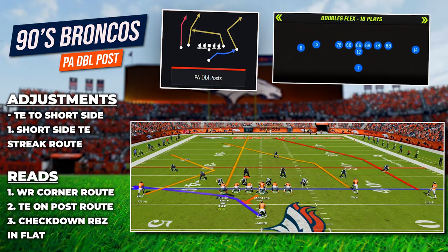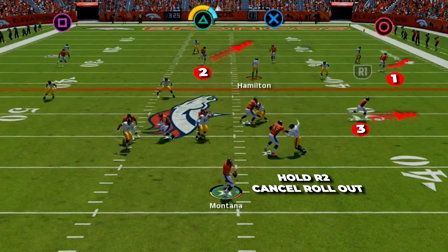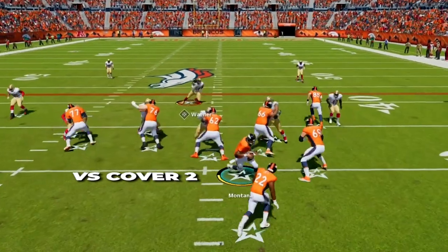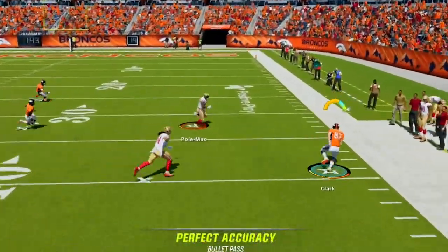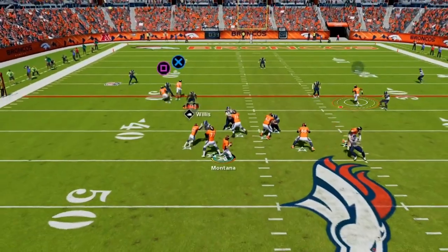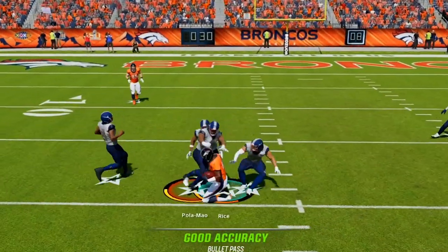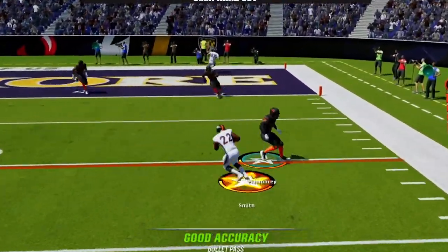The second play-action play will be PA Double Post in Single Back Doubles Flex, and here are the adjustments. This will have a play-action fake, but now instead of rolling out we will set up in the pocket with great options pushing down the field for big pickups. The first place we look is the outside breaking corner on the short side — this is great versus Cover 2, as he'll break inside the corner and get wide open as he breaks back out. This can also work versus Cover 3, where the deep third gets pulled back by the tight end streak, leaving the receiver open along the sideline. After the fake, if the user plays the run or takes the corner route on the sideline, we have a post over the middle for a nice pickup. Then if the whole defense gets back underneath our routes, we have our running back going to the flat as a checkdown.